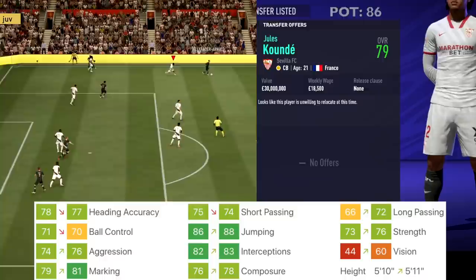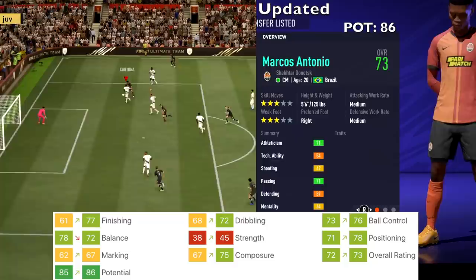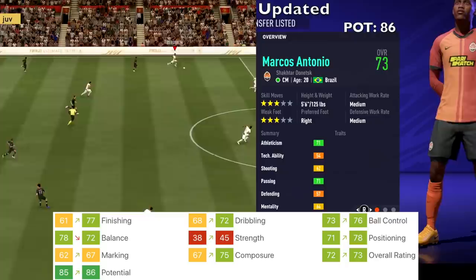Marcos Antonio from Shakhtar Donetsk, a 20-year-old center mid — got upgrades to finishing, dribbling, ball control, strength, positioning, marking, and composure. His overall went from 72 up to 73, and potential went from 85 up to 86.